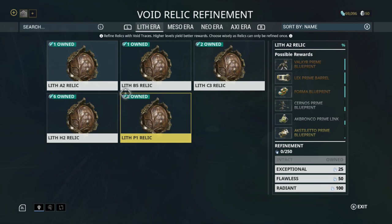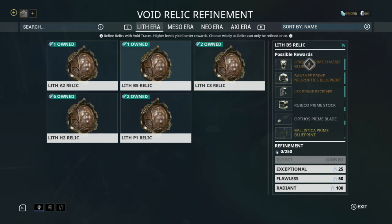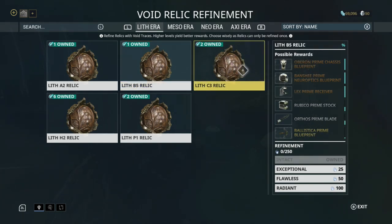Each of these relics have their own drop table. So all A2 relics are going to have these possible rewards. B5 relics are going to have these possible rewards. Lith C3 relics are going to have these possible rewards and so on and so forth. A lot of these relics are on kind of a rolling drop schedule. You won't always have access to finding the same relics.